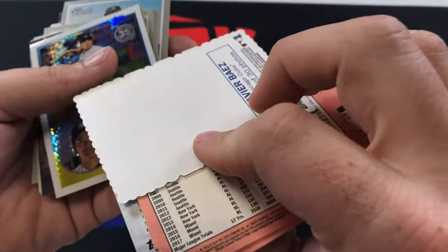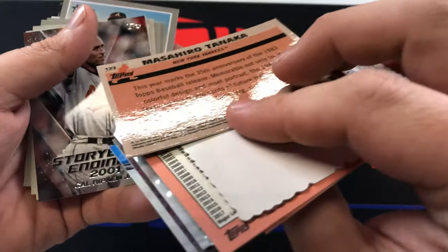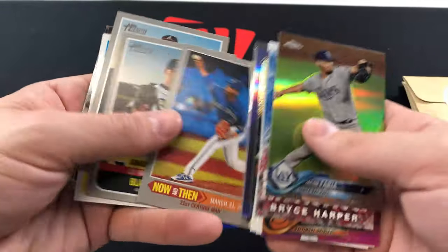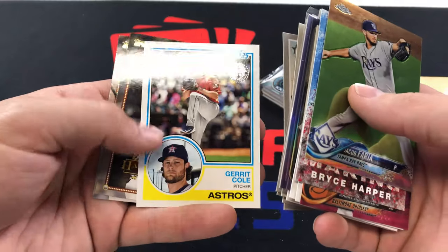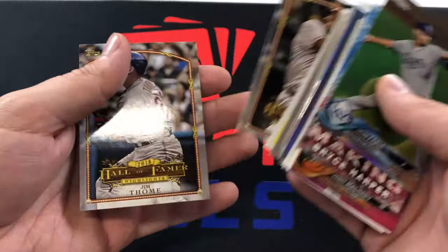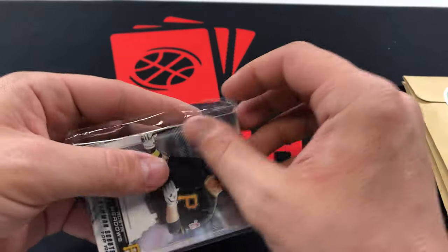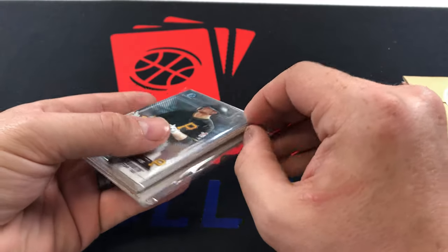We also got Arodys Vizcaino, Ichiro — pretty cool. A Javier Baez card, a checkerboard refractor Tanaka, Ripken Jr., Guerrero, Cameron Maybin, Hank Aaron, Blake Snell Rookie of the Year Award, Ronald Acuna, Gerrit Cole and the Astros. Then Vlad Sr. — every time I see Vlad Sr. in cards, the first thing that pops into my head is Vlad Jr., probably not going to get any better since Vlad Jr.'s career is just starting and Vlad Sr.'s has ended.